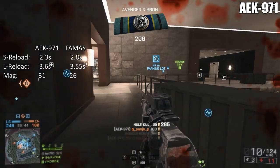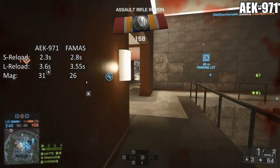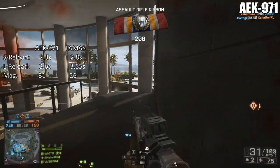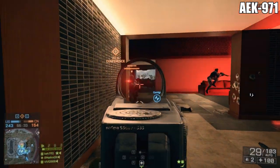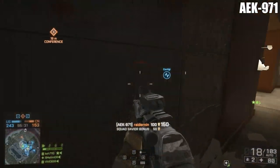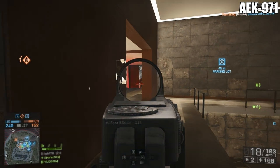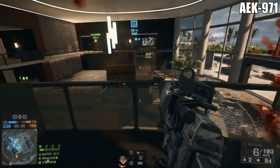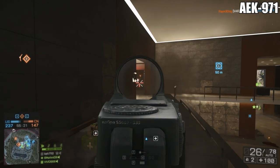They also have different magazine sizes — the FAMAS has a unique 25 rounds while the AEK has a solid standard 31. Now that we have a basic understanding of these weapon stats, it should be apparent that these are close-encounter guns. You're going to want to get up close and personal, use the terrain to close the gap. But which one is the clear winner and why would you want to use one over the other?